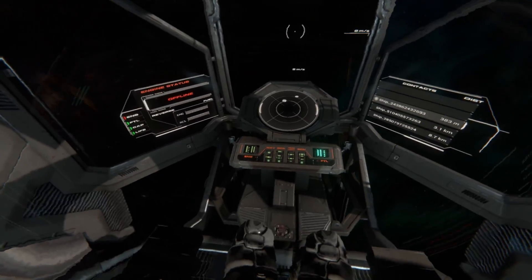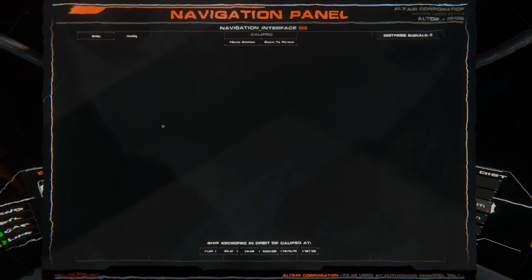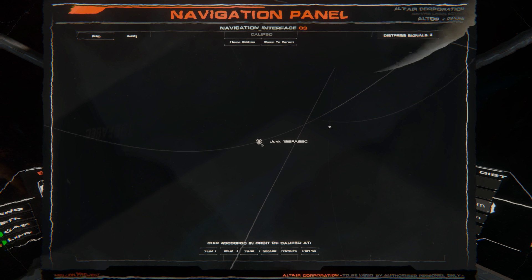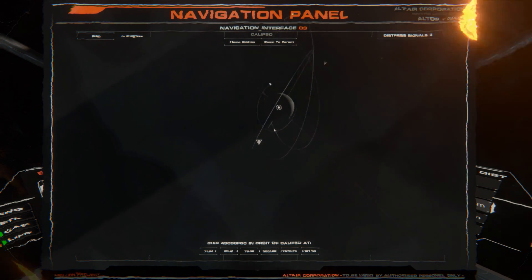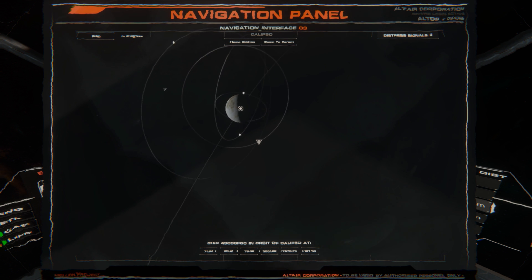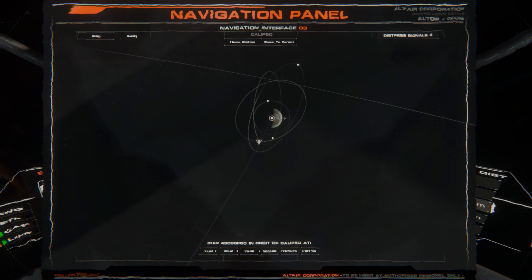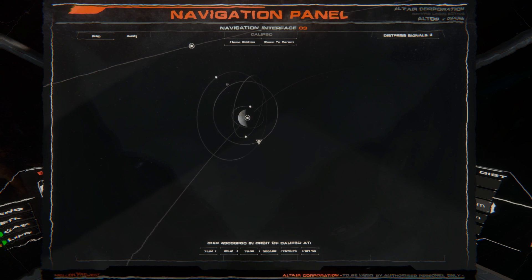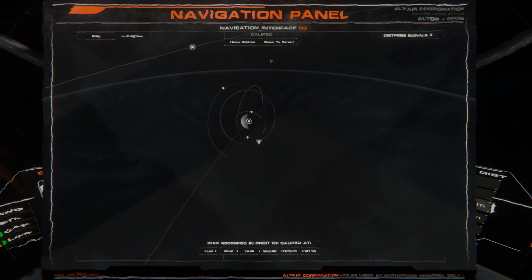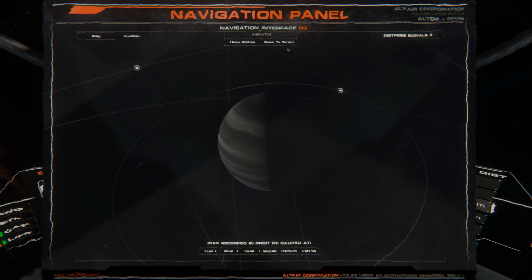Let's get this underway — finding something using warp. We'll hit nav; here we are, we're right here. I'll double-click on our ship. We'll hit scan — this takes a little bit. We're looking for a weird ion cloud around us, but it doesn't look like there's much in this area right now. Nothing I'm exactly excited about. We'll scan one more time, zoom to parent — doesn't look like anything around us, so we're gonna warp out.